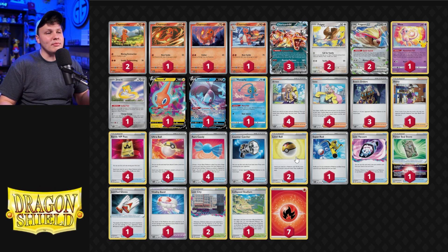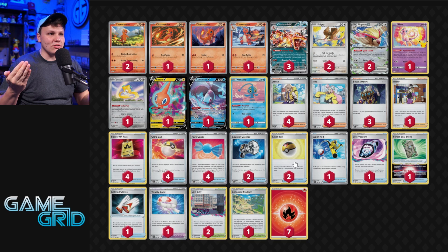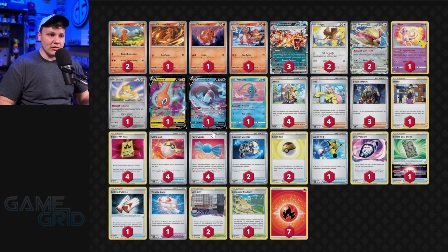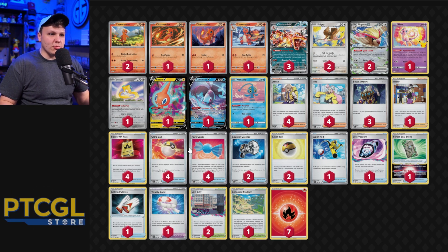One Charmeleon — the 90 HP one — because we play the Level Balls and don't have to find Charmeleon without using an Ultra Ball. Level Balls are really good here because Nest Balls only found basic Pokémon with less than 70 HP. Now with Level Balls, we can Nest Ball for Rotom and attach the Forest Seal Stone. The Level Ball and Charmeleon package gets Charmeleon into play so much more aggressively, making us less reliant on Rare Candy as the game progresses.